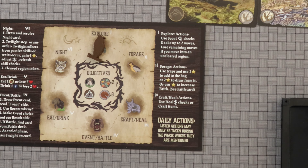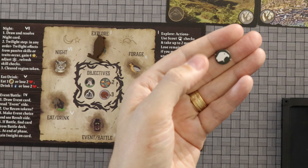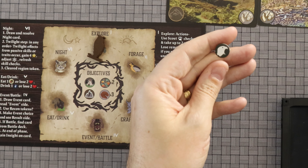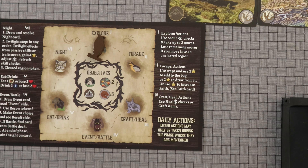So there I have a 7, but assuming I had a bonus on survival I would have succeeded. Then I have a choice: I can take one of these tokens, which can be used as a bonus later on, protect me from wasps and mosquitoes, or let me look at an event card.